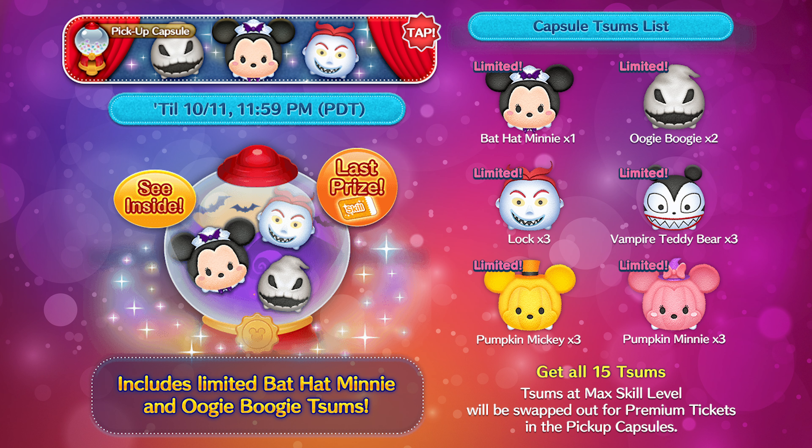Next we have the first pickup capsule, and this one is a really good one. Unfortunately there's only one Bat Hat Mini, which is the one I really want. I was tempted to spend skill tickets on Bat Hat Mini, but good thing I didn't because I'm actually going to get one here. Bat Hat Mini is the one you want, but I'm also excited about Vampire Teddy Bear. And because this month is Halloween, all of these Tsums are going to be relatively Halloween themed.